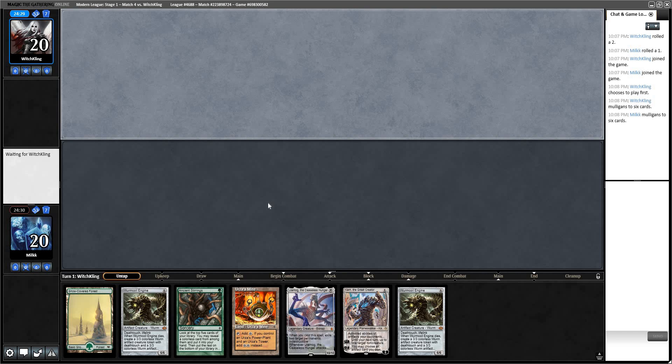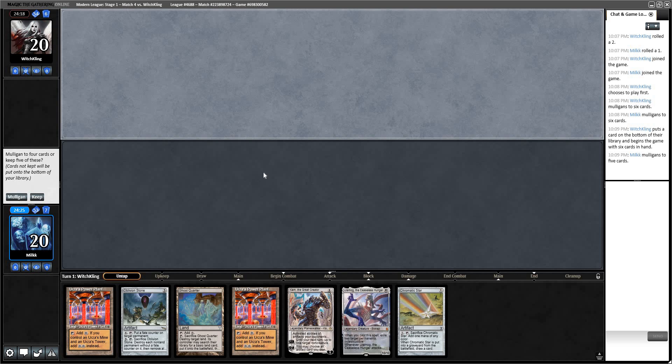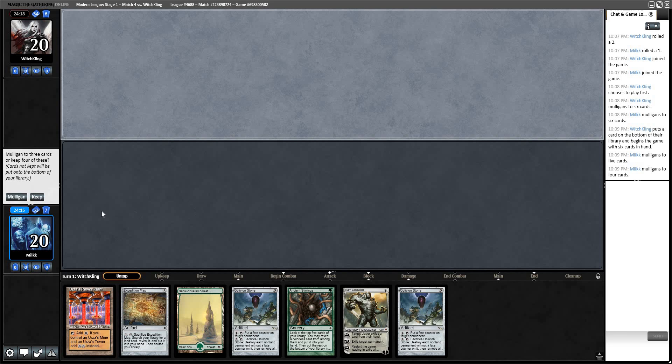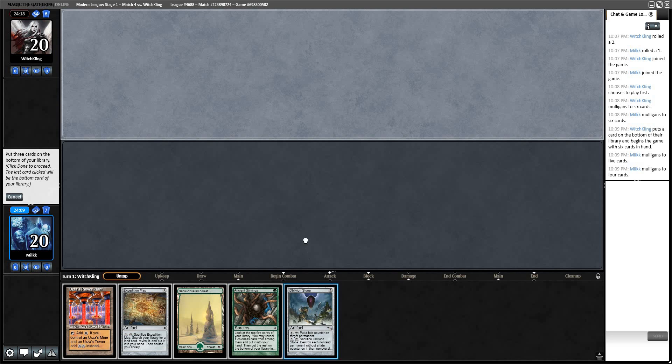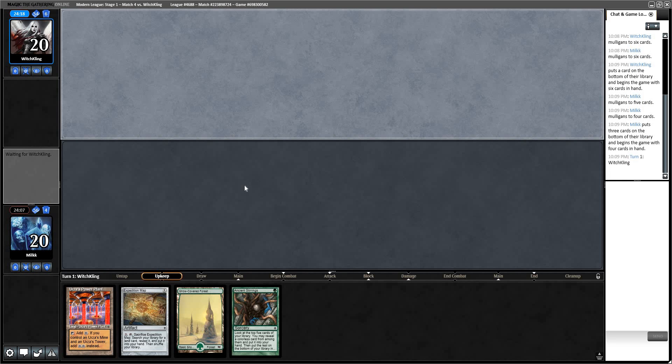Got to mulligan again. I think with the London Mulligan rule you want to just mulligan so aggressively — I've won so many games on mulligans of 4. He kept 6. We're going to go to 5 and then 4. This is just double Power Plant. I'll keep this 4 and just try to hit Tron here. Probably going to lead on Power Plant, Map.